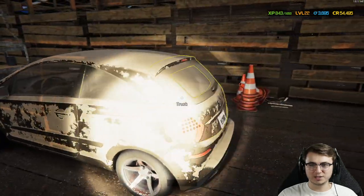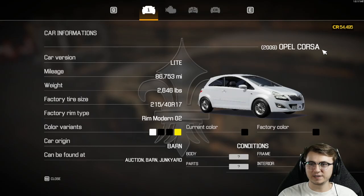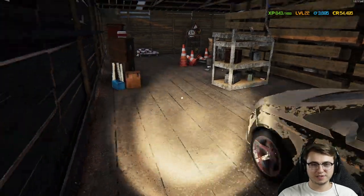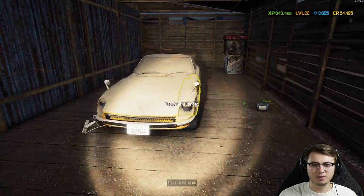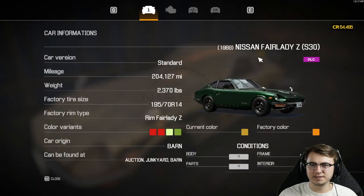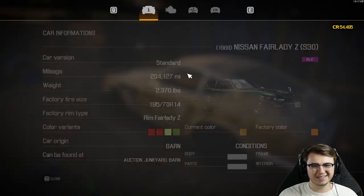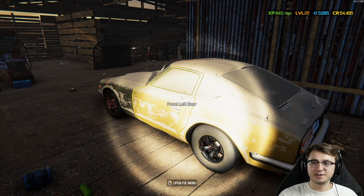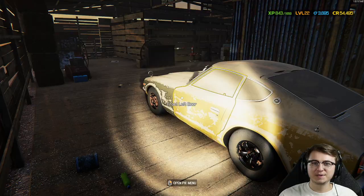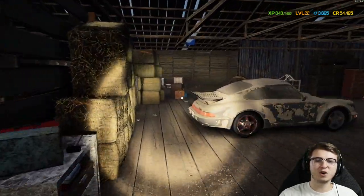Let's look around a little bit more and see what else we can find. There's a hatchback — pretty sure it's a Ford Fiesta. Nope, it's an Opel Corsa — basically a Ford Fiesta. Back here we have a Datsun, a Nissan Fairlady Z, the S30. I'm not a huge fan of these, although they are cool. But the Porsche is calling us.